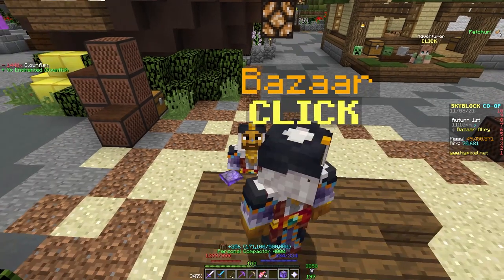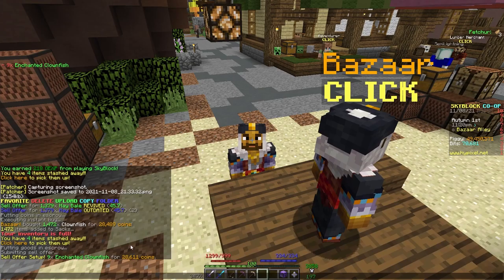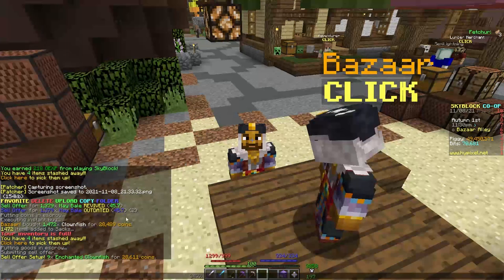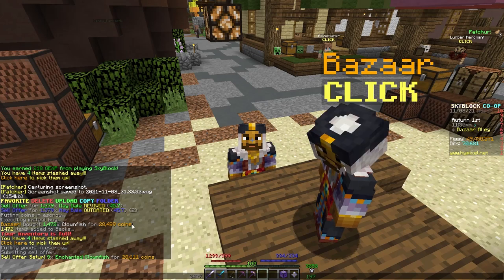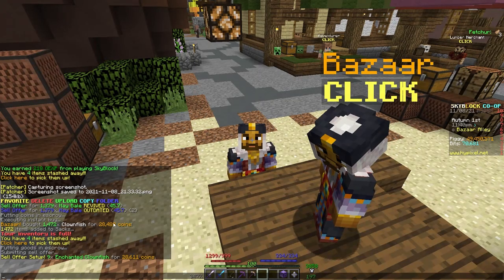We'll craft all of that into Enchanted Clownfish. We got 9 Enchanted Clownfish, and now we can resell this back to the Bazaar. You can see we made very slight profit right there. Hopefully you'll make more profit — I'm doing this at a non-ideal time. There must be a few people doing this because the prices changed a little bit since I first started looking into the flip earlier today. But as you can see, there is a bit of a price disparity there.